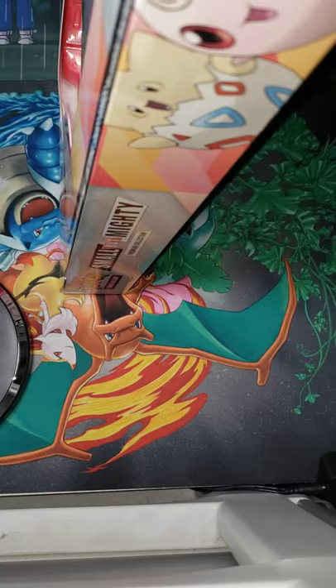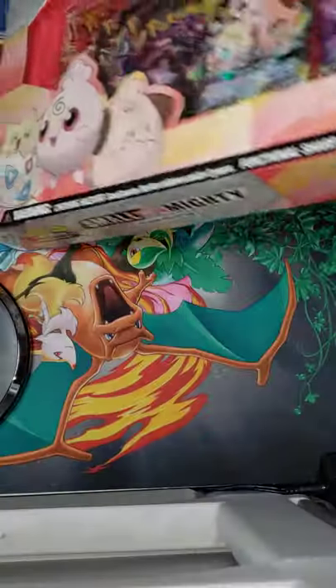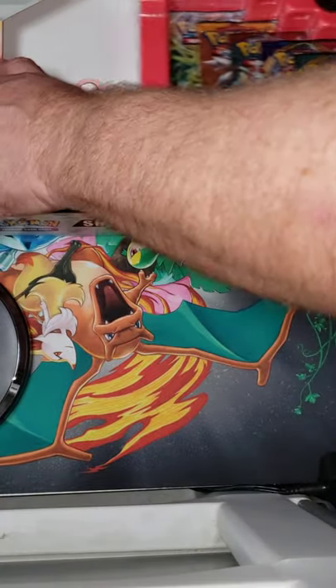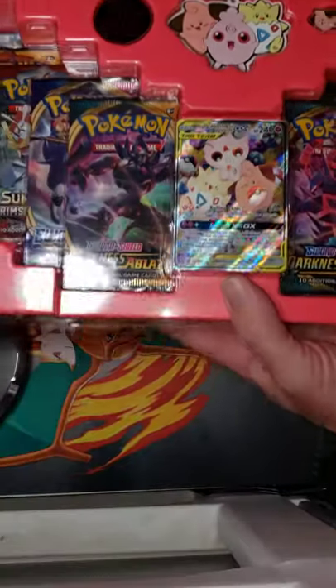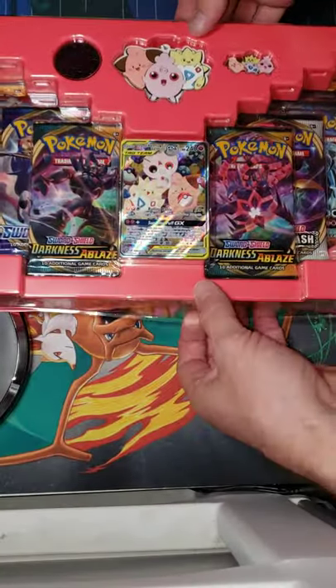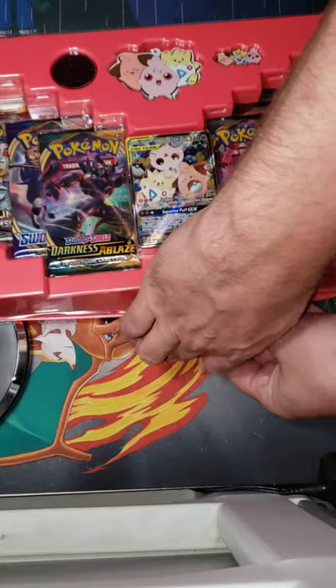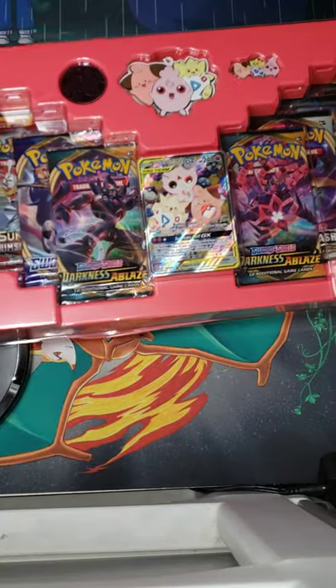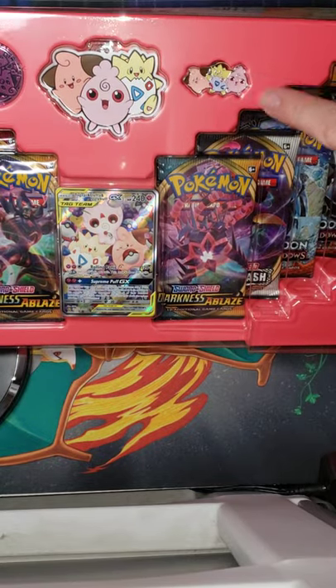Look how nice they are — you don't even have to tear the box, it just pops open. They knew people weren't going to want to destroy this box, me being one of them. Look at that display. And we've got these awesome collector's items up here — the trio pin. Look at that trio pin.